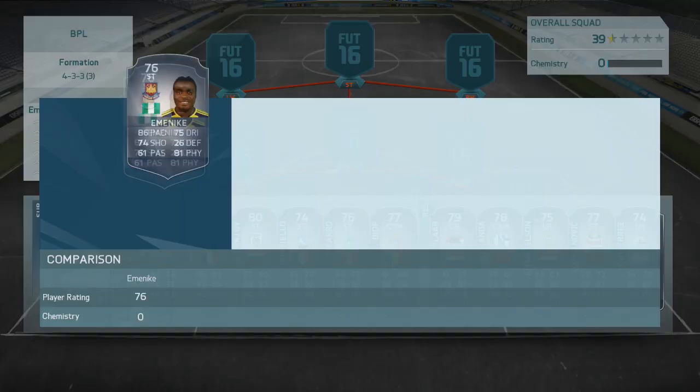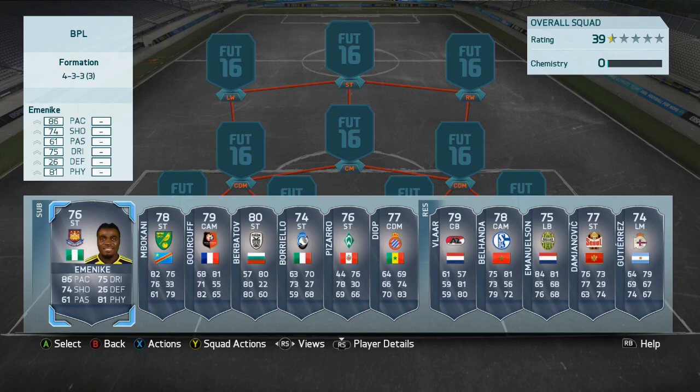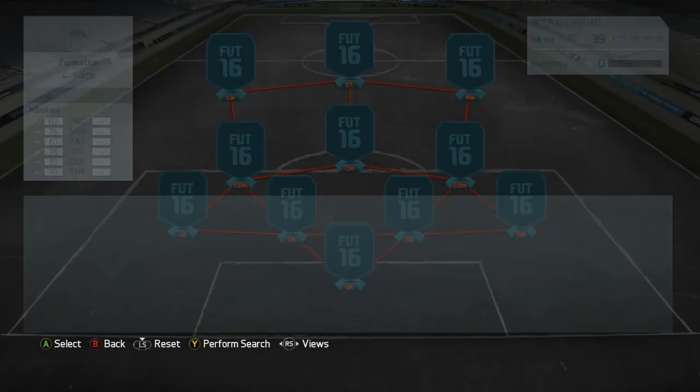Yo, what's up lads and welcome to a brand new FIFA 16 Ultimate Team video. As you can see on the screen, we have some new cards in FUT. We have got Emmanuel M&EK for West Ham, who has just been released into FIFA.